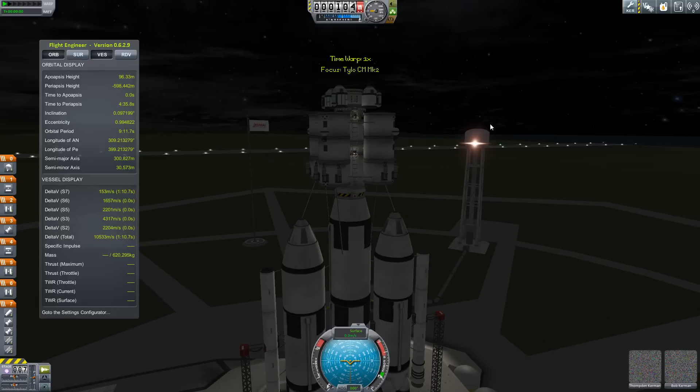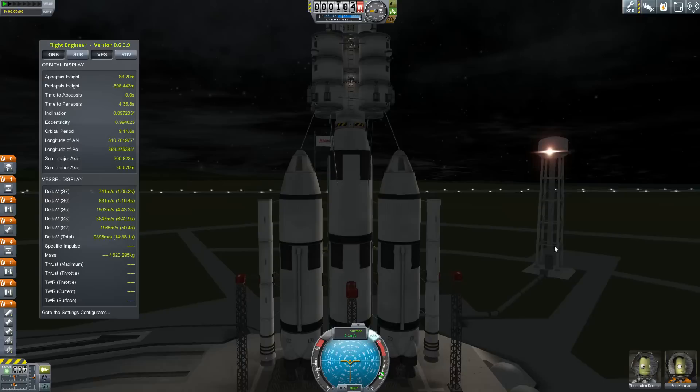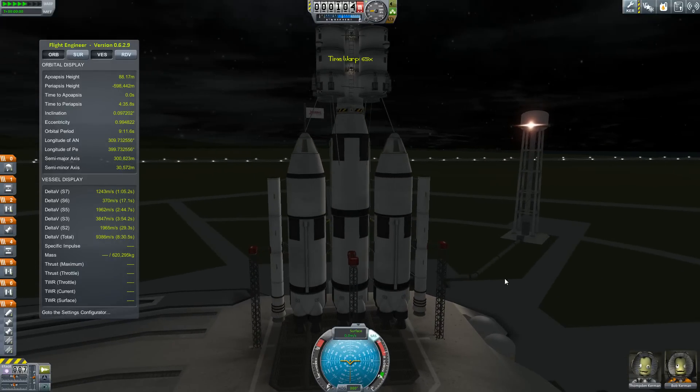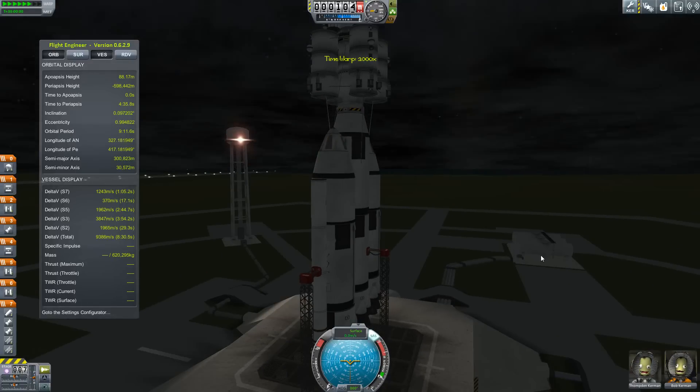Hopefully this should successfully get us into orbit. Once we're up there with the command module, we can send up basically the drive section and the fuel section. Then together those two parts will push their way out towards the gas giant — the jolly green giant. We're going to SAS up, get this thing close to full throttle. That is a pretty nice looking rocket. I might just warp around until the sun comes up, just so we can see a little bit better.